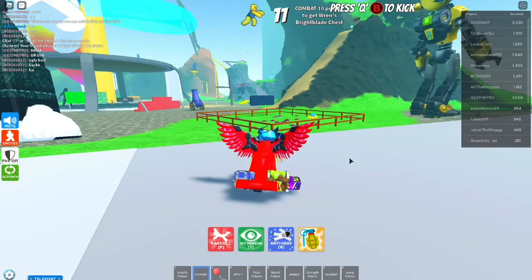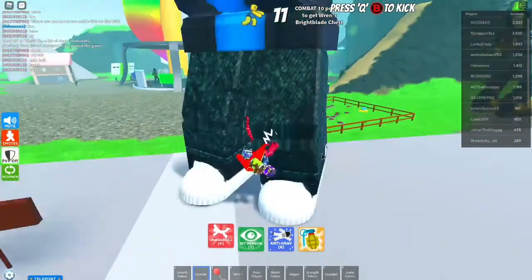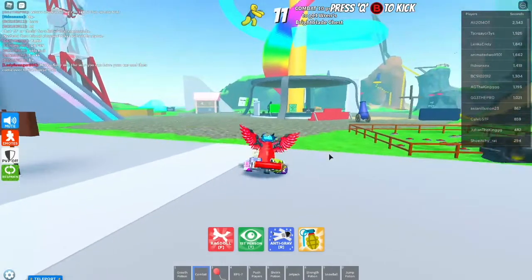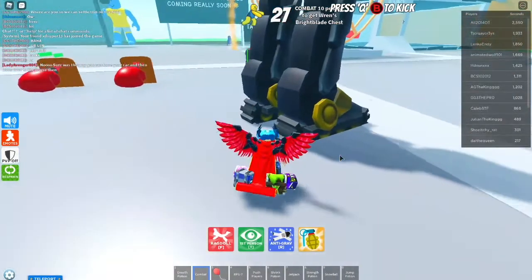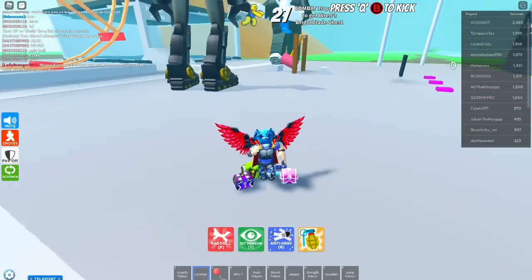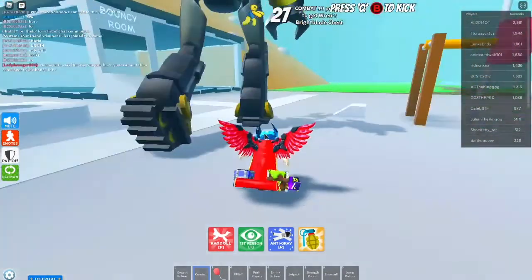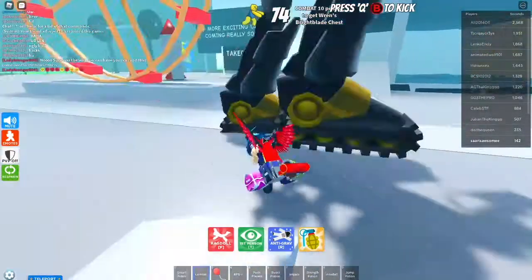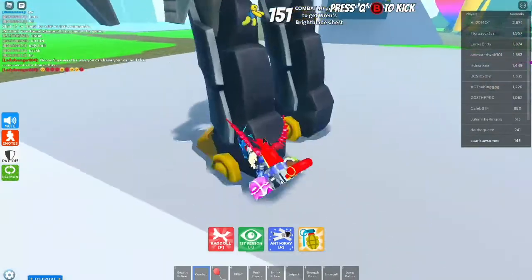Hello people! Today I'm going to be showing you Ragdoll Simulator Red and Bright Blades treasure chest. Basically you just need to punch or kick 10 people and then you get it — it's super easy. You just need to press 2, the number 2 on your keyboard. Then go up to someone and just spam left click and Q. And then you'll get the crate — like I've already gotten the crate 120 times.